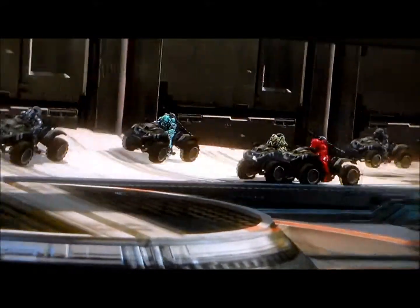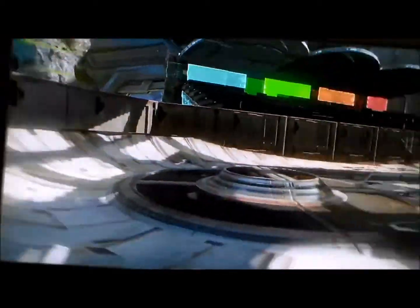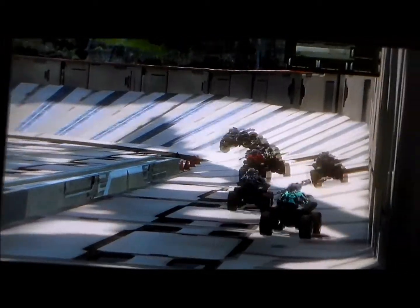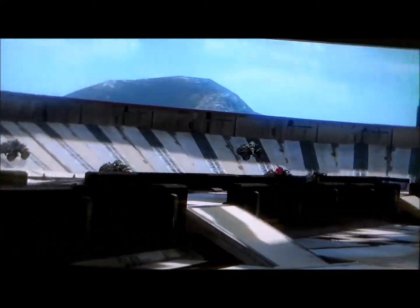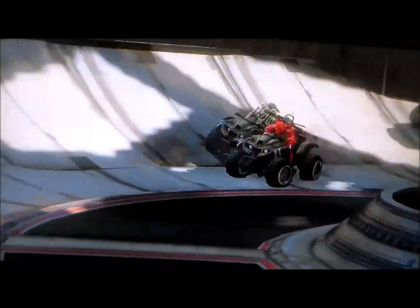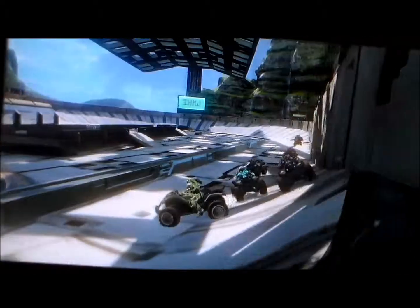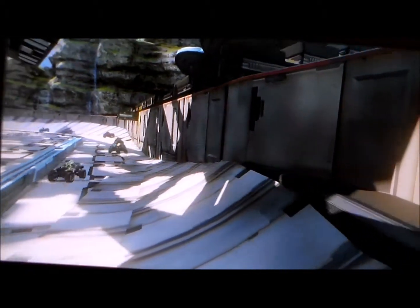Three wide down the front stretch into turn 1. Papa gets shoved off — doesn't really surprise me, going 3 wide into turn 1 does not usually end well. Shiny and Snake still battling. Snake also goes off, and that gets quite a few other drivers caught up in it.